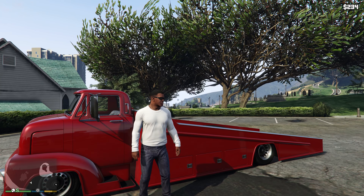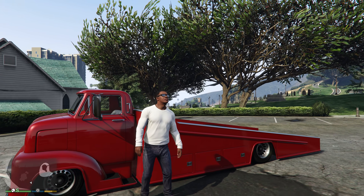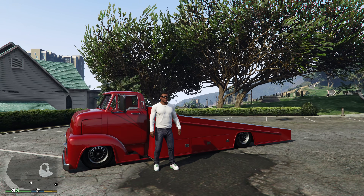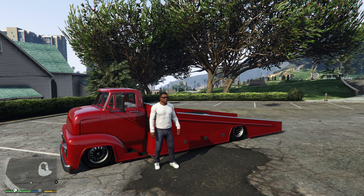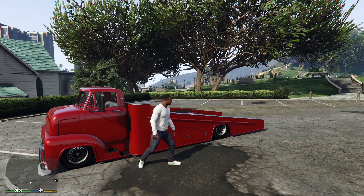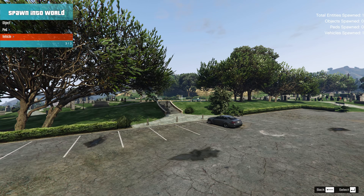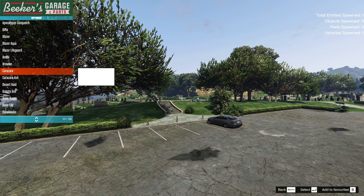Today we're going to be talking about the Slamtruck. You guys saw from the thumbnail it doesn't work, and you also saw this is what we wanted. We're going over that today and I'm going to show you guys how easy it would have been for Rockstar to actually make this Slamtruck work and make it into a vehicle that actually has features that work, because if you're going to promote a vehicle that looks like a tow truck or flatbed type of truck, it should actually work.